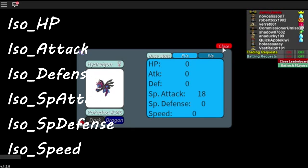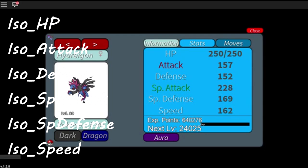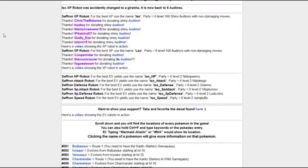There we go — 18 in special attack. Now I'm going to do that until special attack is 252, then do speed, and there'll be 6 left over. At level 100, 4 EVs equals 1 stat point. So 18 divided by 4 is 4.5, rounding down — so before those 18 EVs, Hydreigon's special attack was 224. If you don't want to use this bot system and want to battle wild Pokemon — maybe to find legendaries or shinies at the same time — that's an option, but this bot method is a lot quicker.